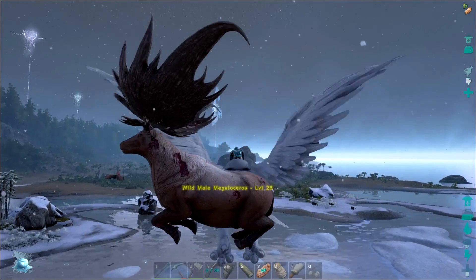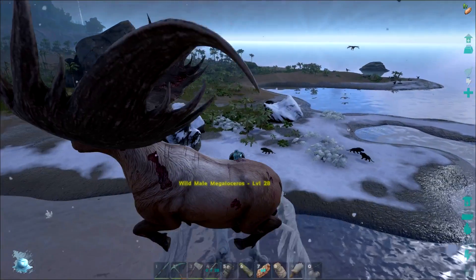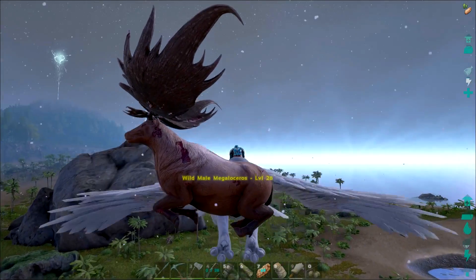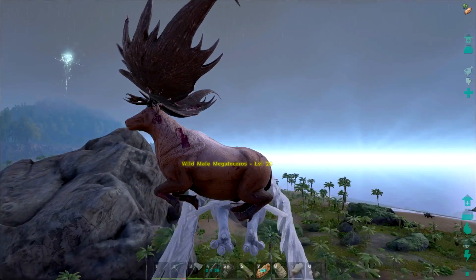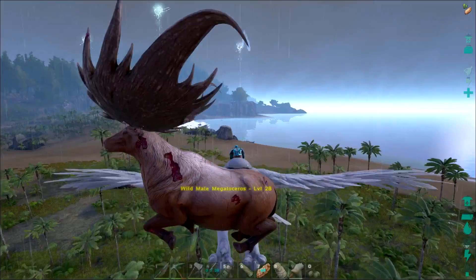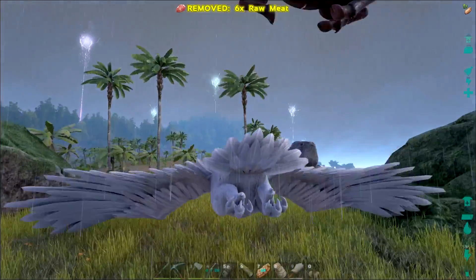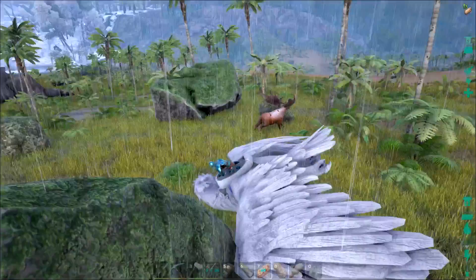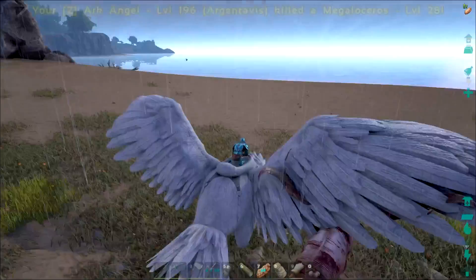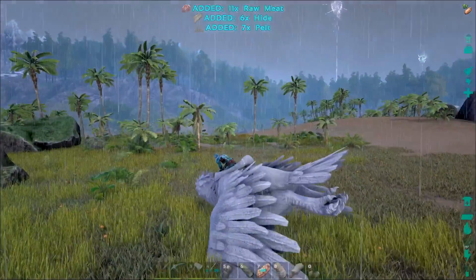Oh my gosh, I'm taking damage so fast, you guys. I need to get to a safe spot. There's some saber toots — I thought that was dire wolves at first. I want to be able to ride a dire wolf so bad. I think what I'm going to do is gather up a little bit of these pelts and try to get to where I can make this armor. That way we can survive in there and go tame some dire wolves with the guys. Seven pelts — nice.